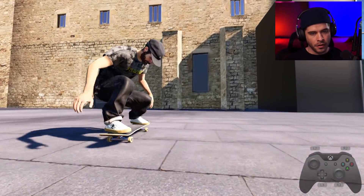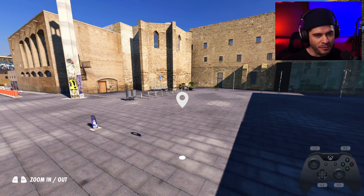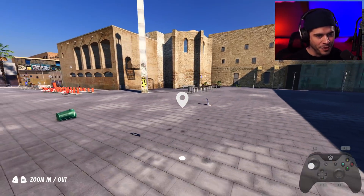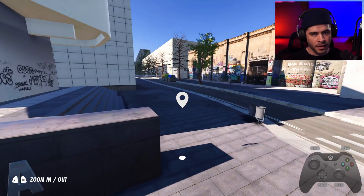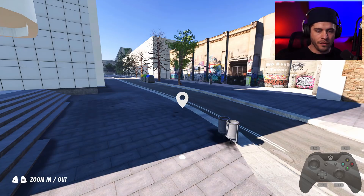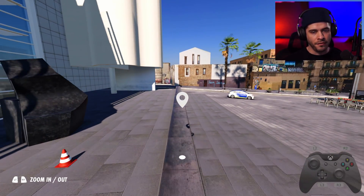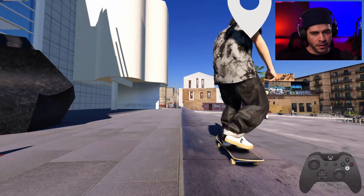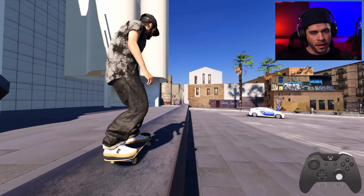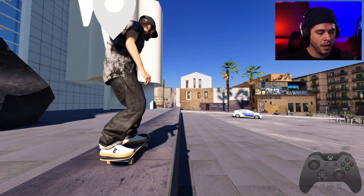People always ask on stream for the nightmare flip and daydream flip. Let's try them over the cans like Chris Joslin. The nightmare flip is a varial double flip — it's a varial flip but with two kickflips. The daydream flip is a varial double heelflip. We're gonna try both of those variations.